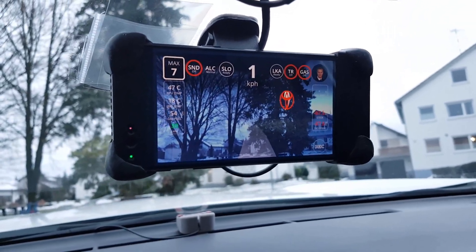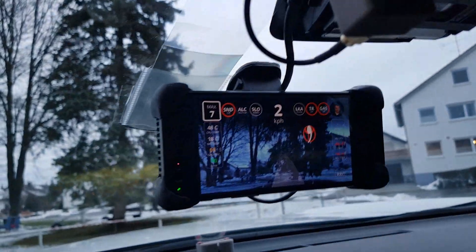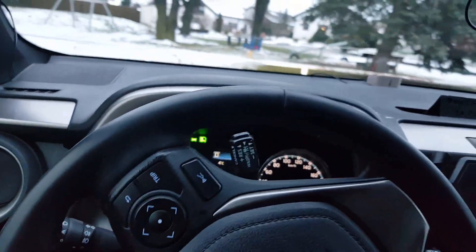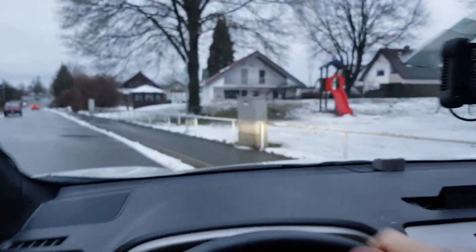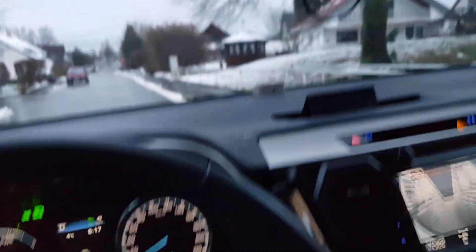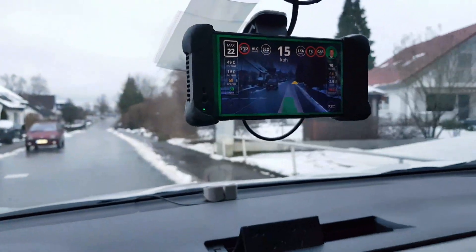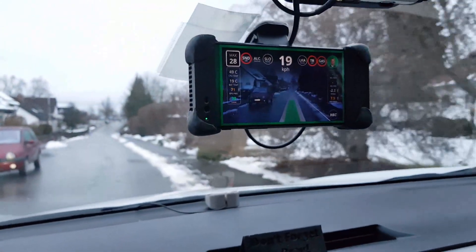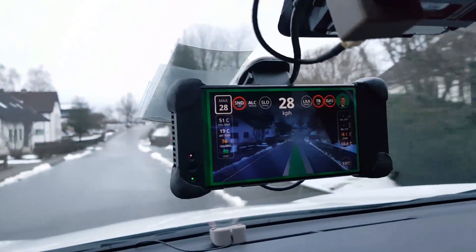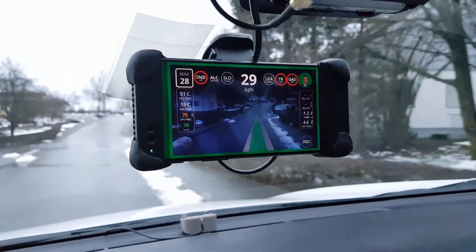We also have the TR button — comma named it like that — which is for following distance. Later when we switch on open pilot you'll see we're in a 30 zone, and I would already start engaging from here. But because I have slow mode on, the engaged speed shows 68, which is actually 28 because it's offsetting the set speed.